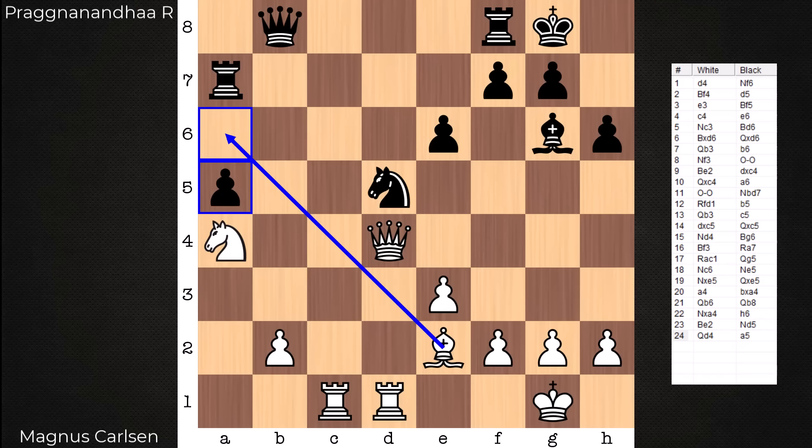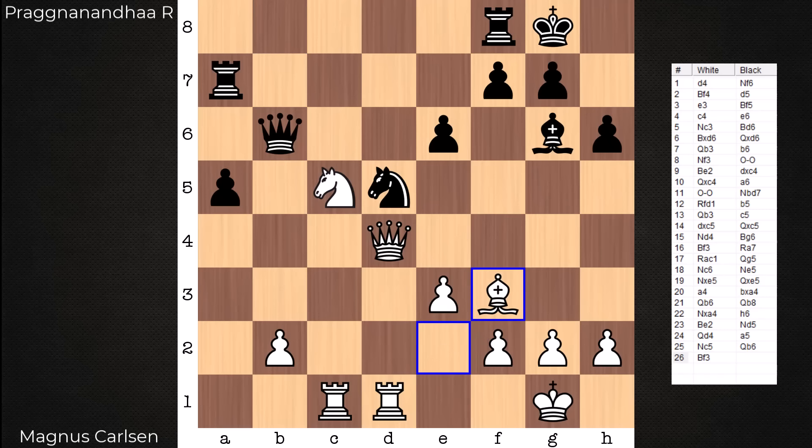Follow-up knight d5, targeting the queen. She goes to d4, a central post. a5 — don't have to babysit the a pawn anymore. Follow-up knight c5, queen b6, bishop f3. Soon there's going to be a structural change. Black will soon have an isolated d-pawn, and you really cannot avoid this. We're ready to have bishop takes knight, pawn takes — and there you go, isolated d-pawn.